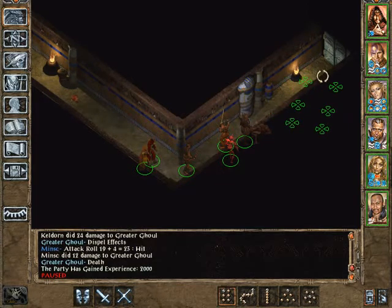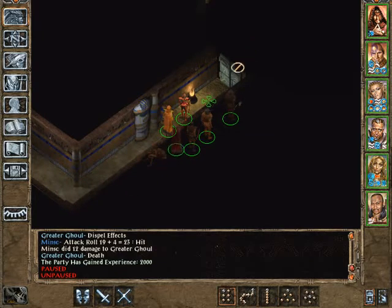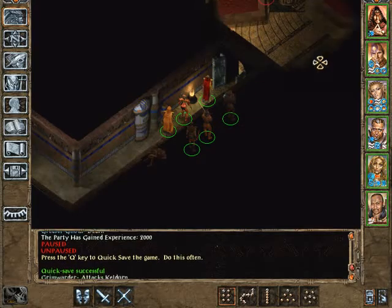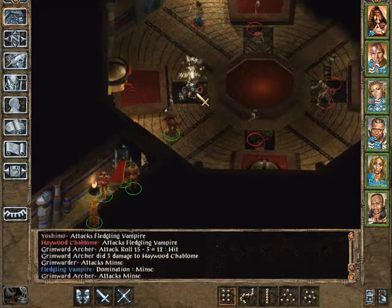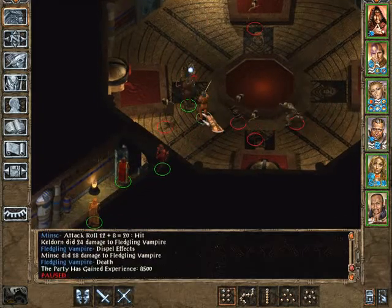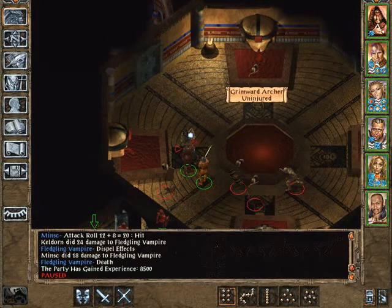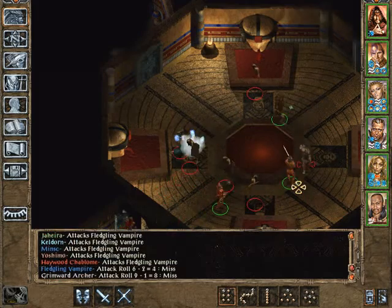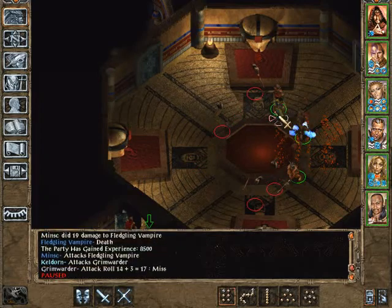Nothing to get here. Let's see what's on the other side of that door. Fledgling vampire and Grimwater. By my honor! 8,500 XP. Grimwater archer, fledgling vampire. I think we should kill the vampires first. I don't think the Grimwaters can level drain.